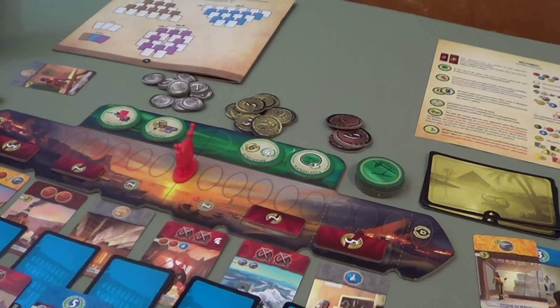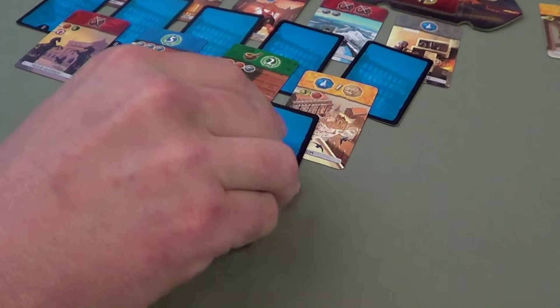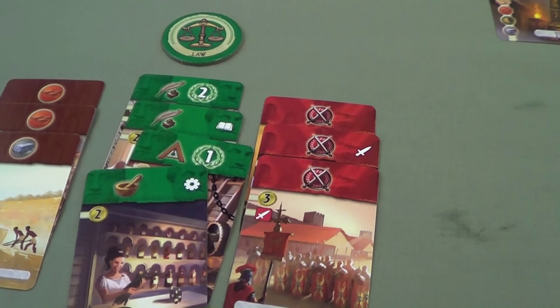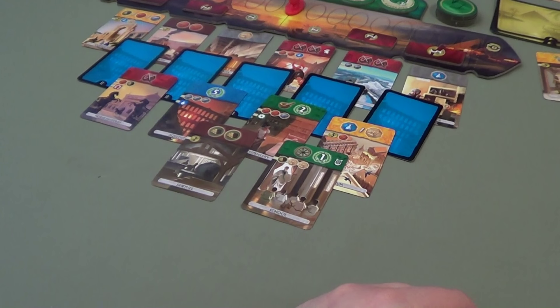That moves the military token back toward me — I'm a little less scared. Let's flip our two new cards. Ooh, two wood and another science! I already have the wheel, so one of these is going to be sweet for me no matter what.